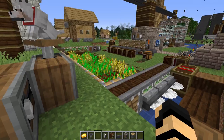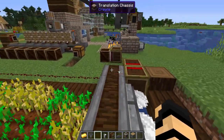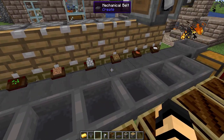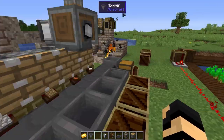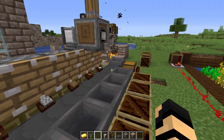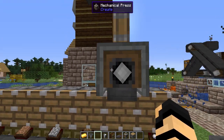As you can see behind me, we currently have that automatic farm going on. And we also have a little bit of those belt logistics I was talking about. This is just a small bit of it, but they're actually really cool. You can use it to make a really neat sorting system. So to start off with, you'll probably want to make yourself a mechanical press.